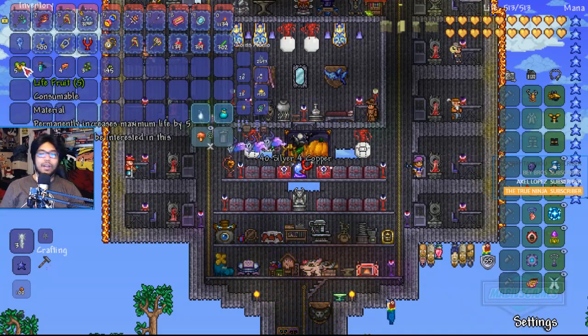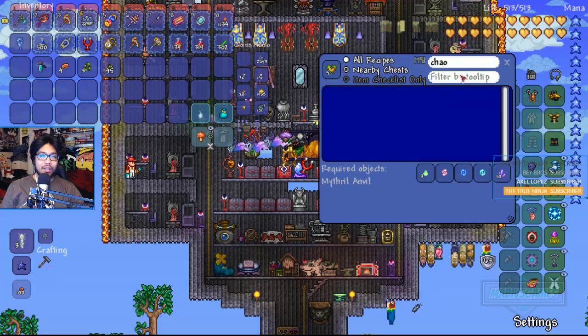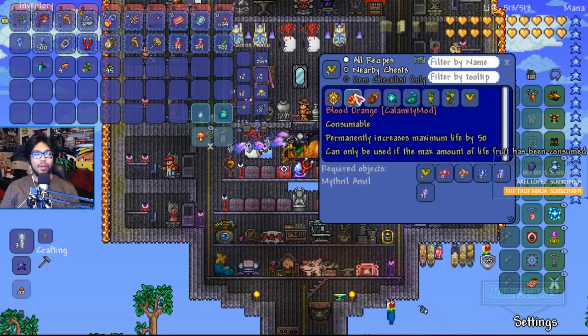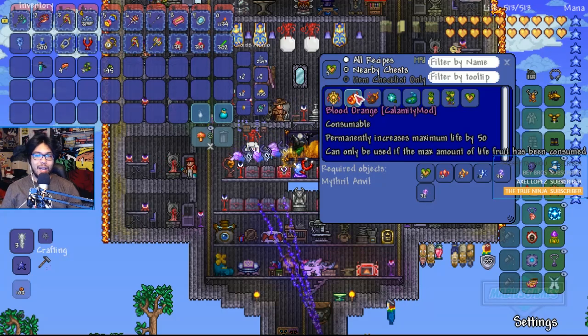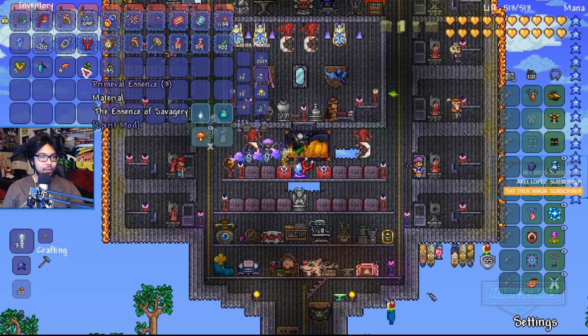So we did a little bit of off-screen left farming and got some life fruit. This is going to be a big upgrade for us today. We're going to increase our health by using the Blood Orange. We should have everything here — 10 of each of those, 30 of that. Easy peasy, no squeezy.